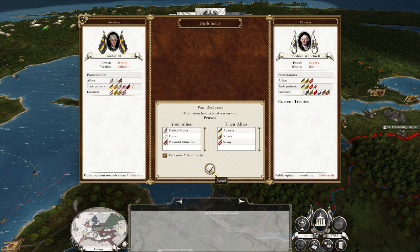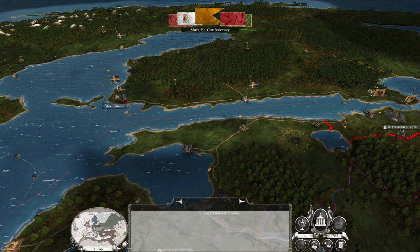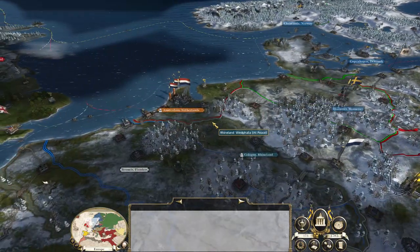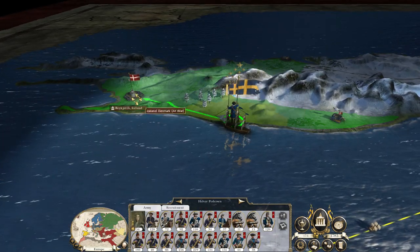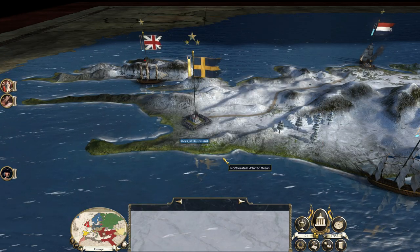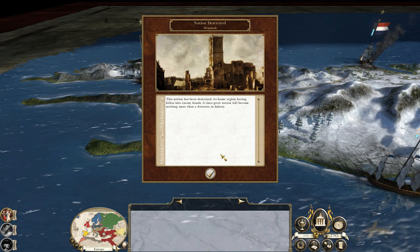Prussia has declared war upon me again — Austria, Russia, Savoy. Okay, good, they didn't join in. We're at war with Prussia and the Netherlands, but we should be able to wrap up this war and officially form the Kalmar Union. There's no button or interaction, but we've taken the historical provinces and the Danes have been officially destroyed.